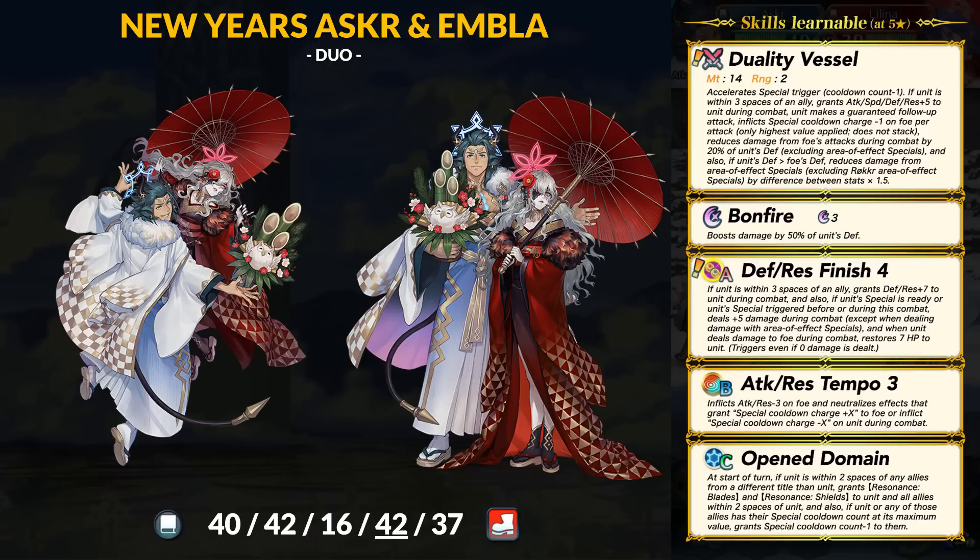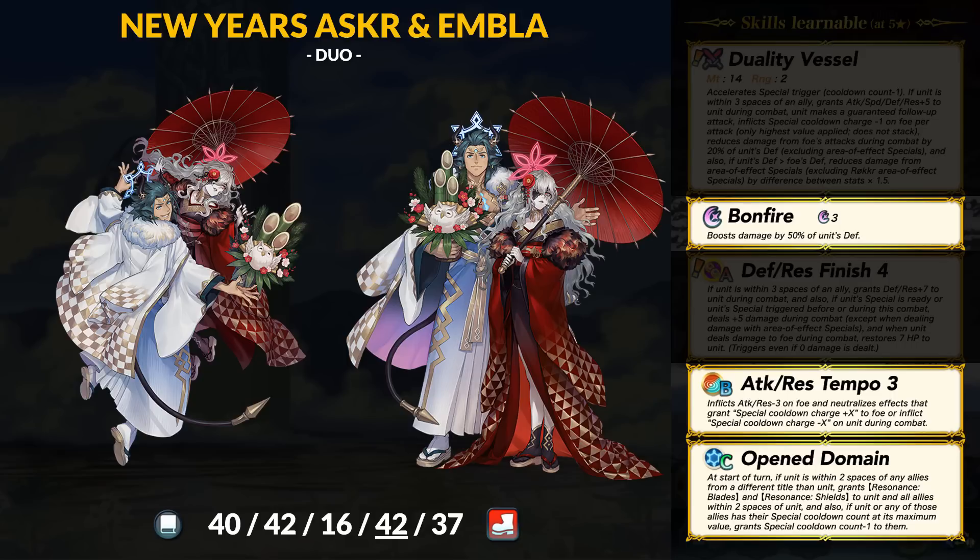He will only get tougher to take down. For old skills, Asker has Bonfire — no surprise. He also brings Atk/Res Tempo since he does lose the innate tempo effects when transforming as a beast unit. Finally, Asker also has his Mythic C skill, Open Domain. As long as you have a single non-Heroes ally within two spaces, Asker will give everyone in range Resonance Blades and Shields plus Times Pulse. It's a great buffing C skill, and since they are status effects, Embla can't stop them.